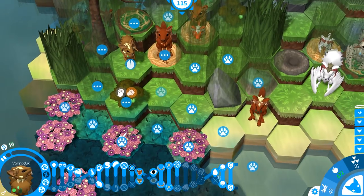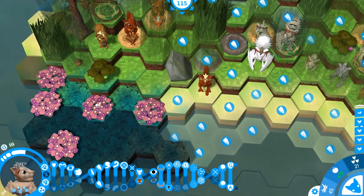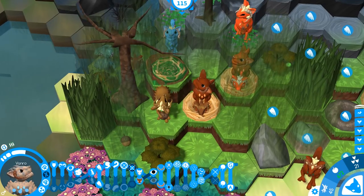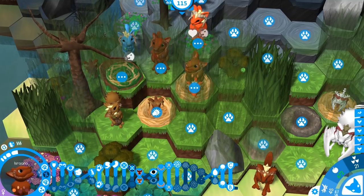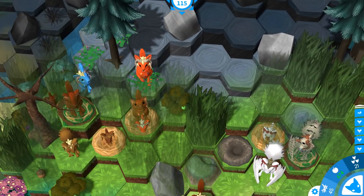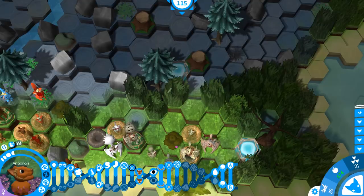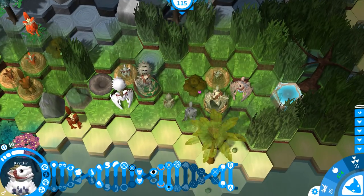Oh, we've got a bunny stealing from our berry bush right down there! We don't have a winged creature close enough to get there in one turn. Let's have you step up here, breed, then step over to this nest. You can gather this acorn, then step up here, we'll breed, then come down here and nest. We should be able to continue breeding that way and eventually have quite a selection of creatures to choose from.